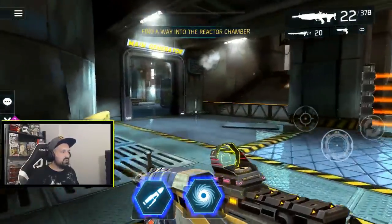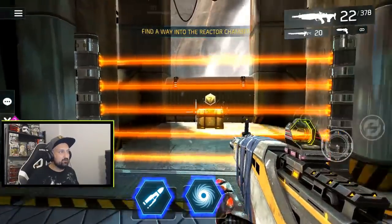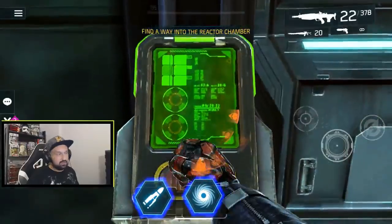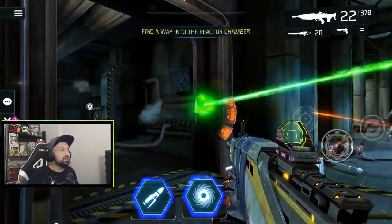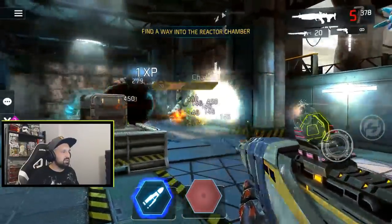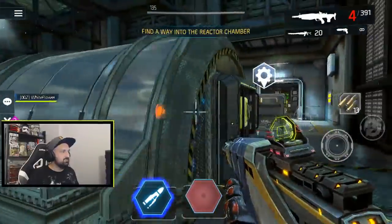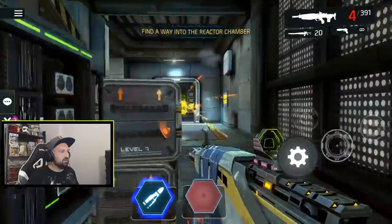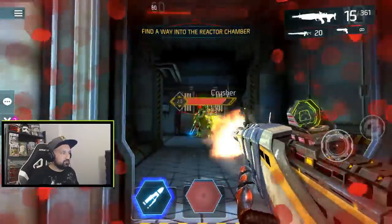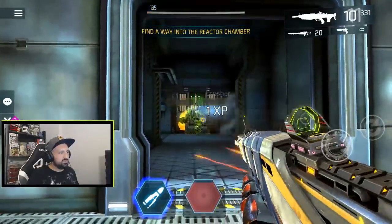There's a secret loot chest back here near the big door with lasers from the start. Behind the generator is the switch that opens access to that last loot chest. And behind the crusher is switch C — the last switch. You can also sometimes find the key card here.